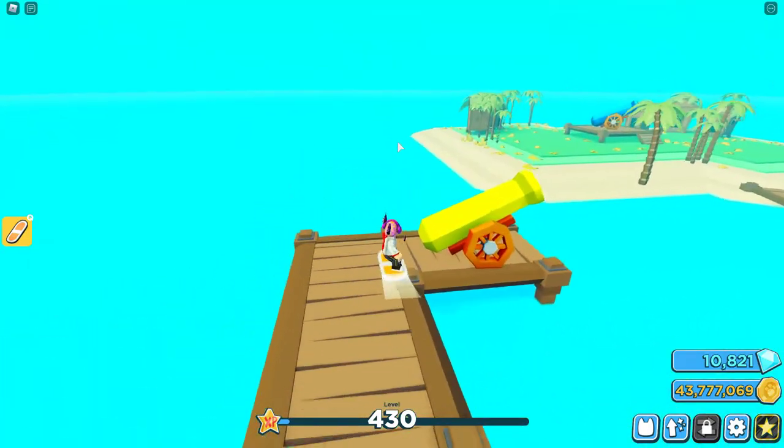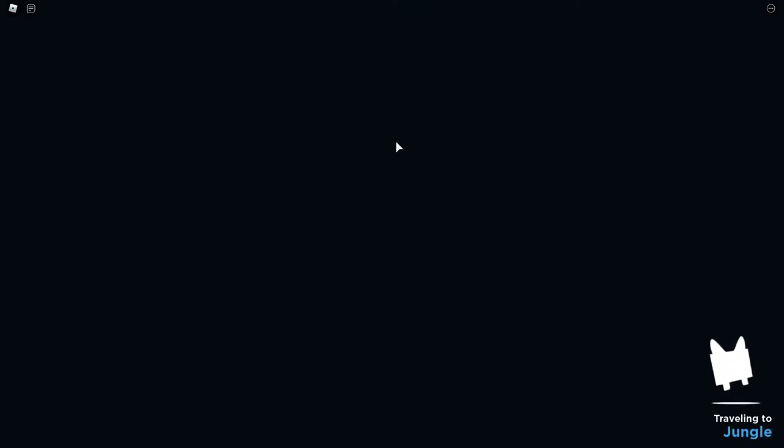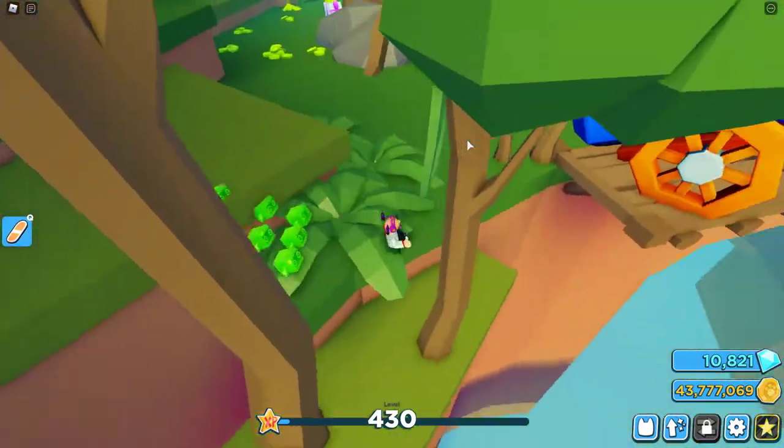We are going to be travelling to the jungle. And if you're wondering why my hoverboard is going so high, it's because the higher FPS you have, the higher your hoverboard goes. So if you have an FPS unlocker, it's pretty good.